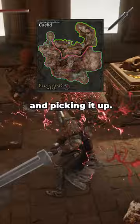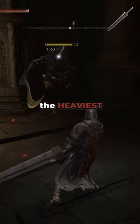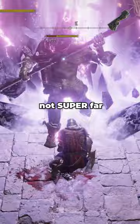The Greatsword can be found very early on in Elden Ring by riding over to Caelid and picking it up. It is the longest colossal sword, it has the highest guard boost of all colossal swords, and it has the highest attack rating of all infusible colossal swords. The only downside is that it is the heaviest colossal sword in Elden Ring, making it difficult to wield early on.